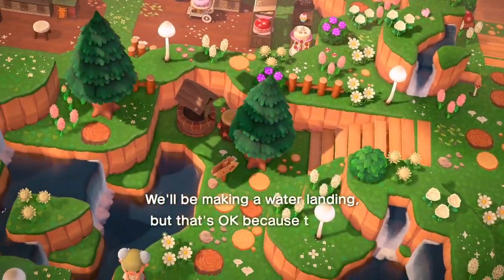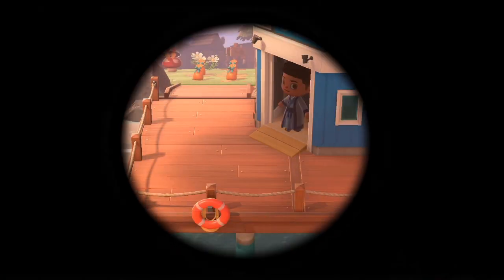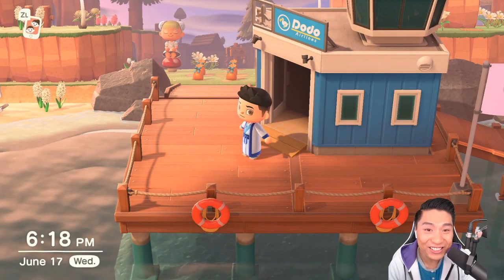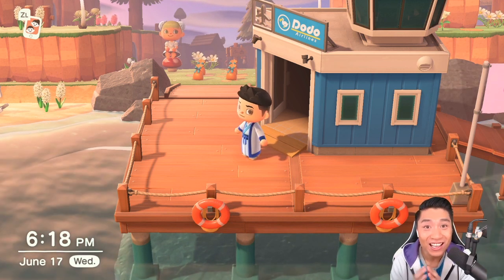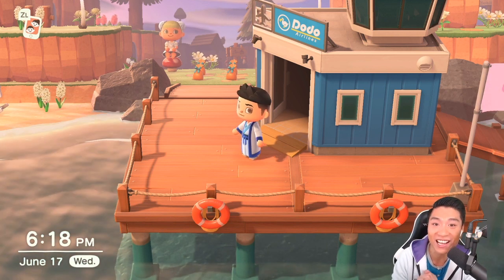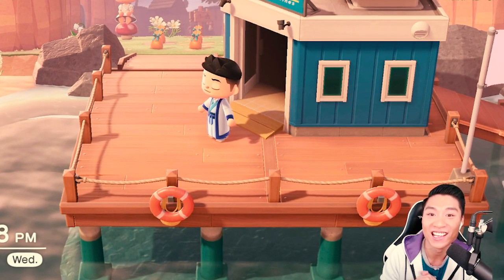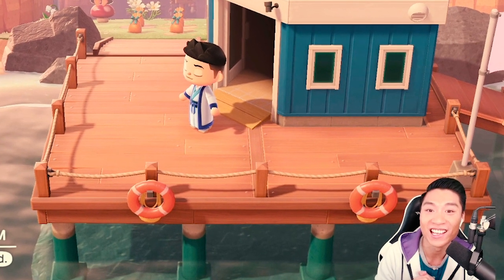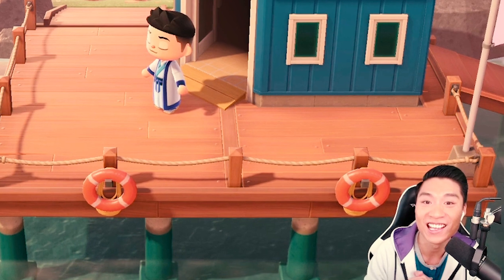Now, without further ado, let's head to Blush Island. And we are here, Pantry. I'm so excited for this island that we're going to be touring today. It's called Blush and it's created by a wonderful creator named Francesca. Hey guys, this is Snacks coming to you in post because throughout the duration of this video I proceeded to butcher Francesca's name. My bad. Okay, carry on now.